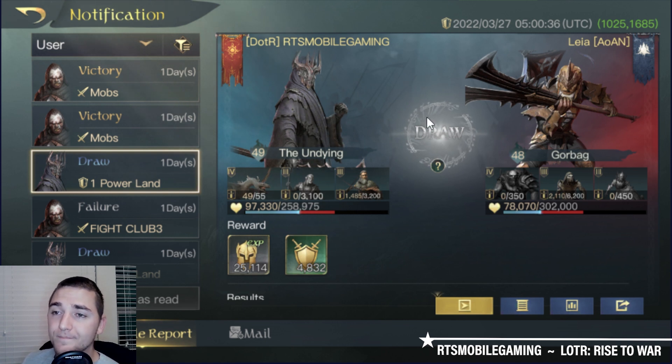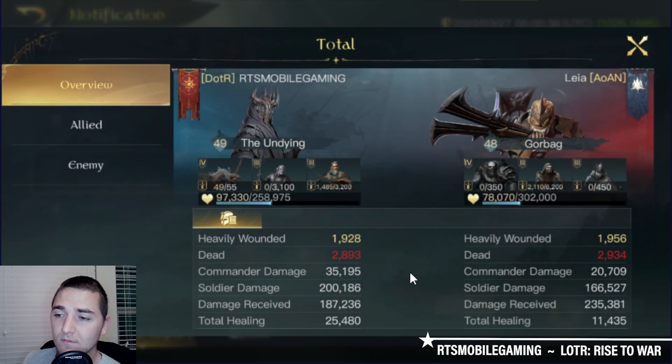You can clearly see here Randy attacked Leia — my two accounts killed each other. The Undying came out ahead, quote-unquote. But the fact that this is a free-to-play tier 1 commander against a Wailed Out tier 3 commander, I consider this a victory for Gorebag. So neither one of these builds is especially made to kill the other build.